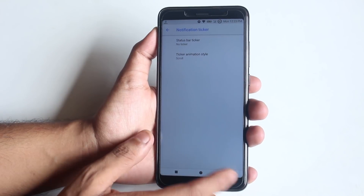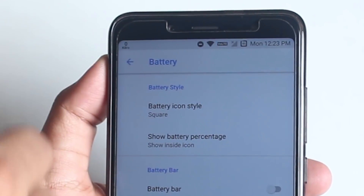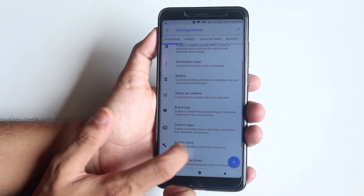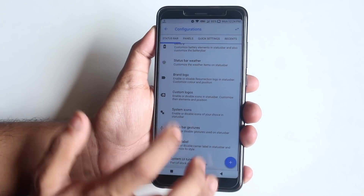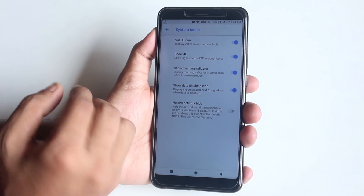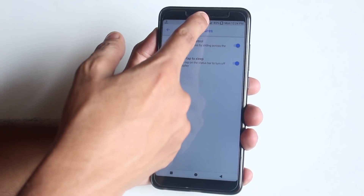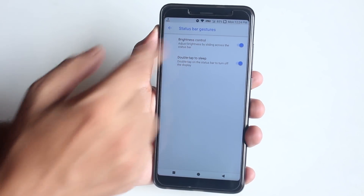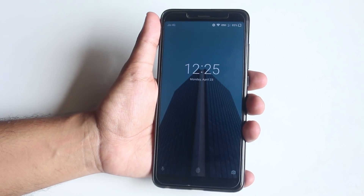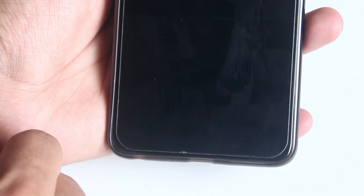Next we have notification ticker. For the battery you can customize the battery icon or enable a battery bar. We also have status bar weather. From System Icons you can enable VoLTE and show a 4G icon instead of LTE, and show the roaming indicator. From status bar gestures you can control brightness by sliding a finger on the status bar. There are also quite a lot of double-tap-to-sleep options — on the status bar, lock screen, and the blank area of the navigation bar.